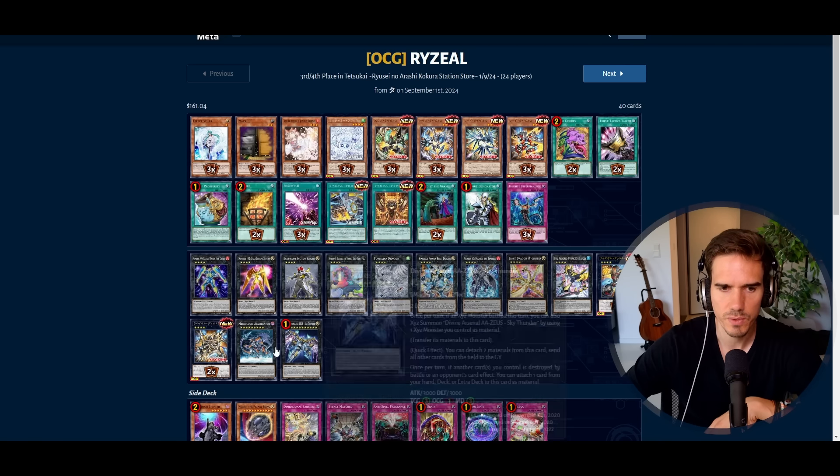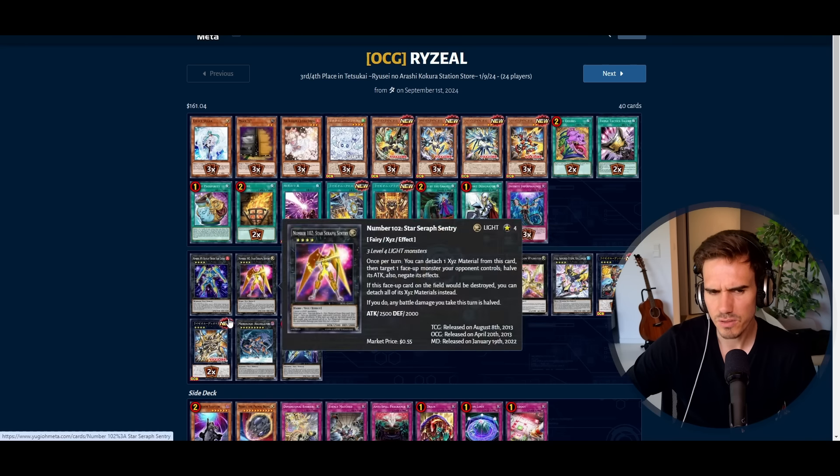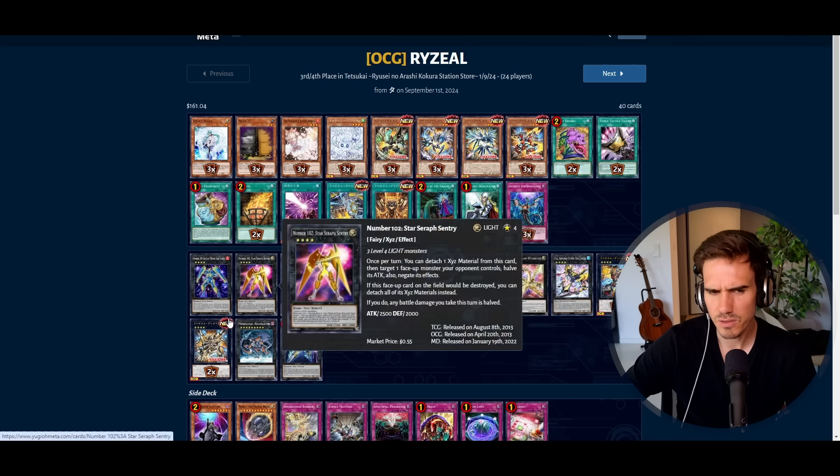If you don't have a strong play, you can simply make Baguska and pass. The main boss, Raziel Dead Nether, can quick-effect detach one material to target and destroy a card on the field when the opponent activates an effect — and since it normally has three materials, you can do this three times per turn. I'm honestly a bit surprised why this deck performs so well since it doesn't build the biggest interruption boards, but the grind game seems very strong.